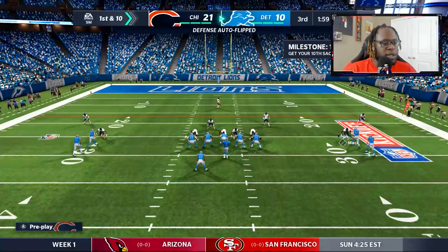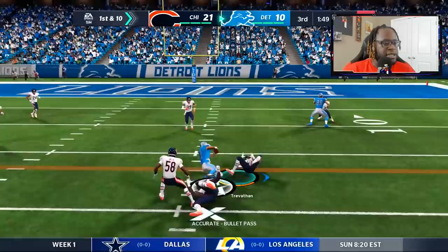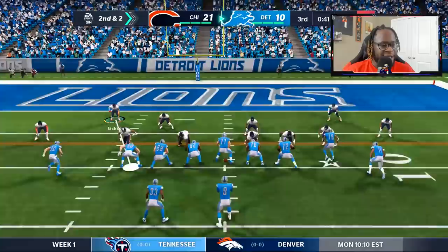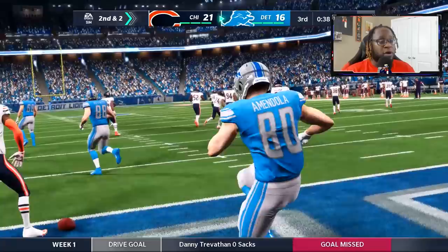On defense, the run-pass combos are killing our zone concepts. Once I learn my player assignments and the adjustments I want to make, the defense will be better. Stafford goes to Golladay over the middle for another first down. Empty backfield — Khalil Mack gets close but we don't get there. They're moving the ball at will. We try a blitz and Amendola beats us — he's been killing us all game long.